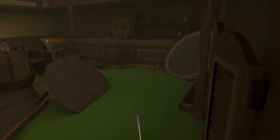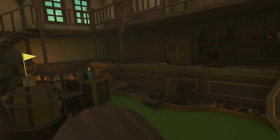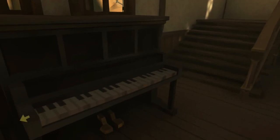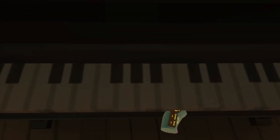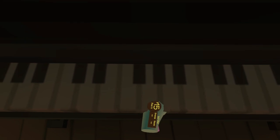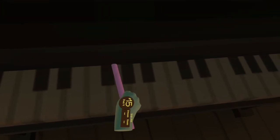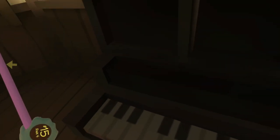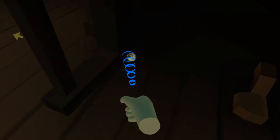For hole 15 we're heading into the saloon. Take a moment to enjoy this hole — there's no need to rush. Maybe even take a quick go on the piano. That's a nice feature for them to put in. And underneath the piano is our ball.